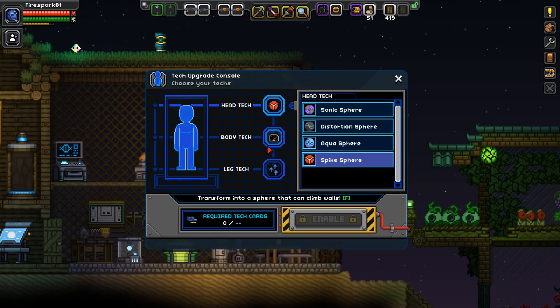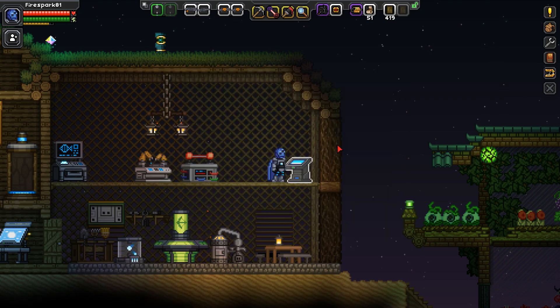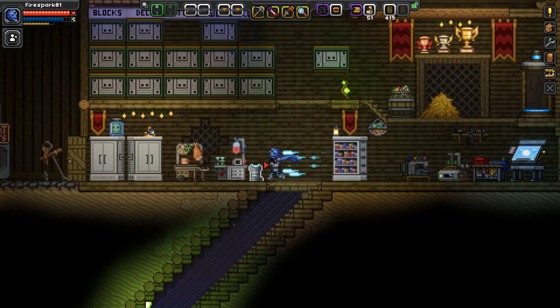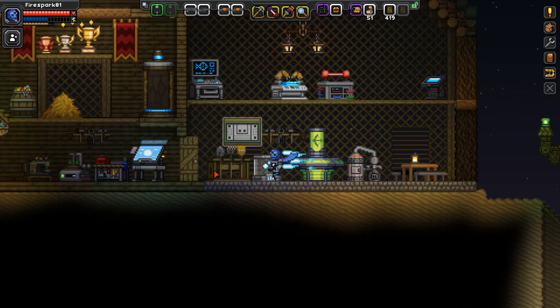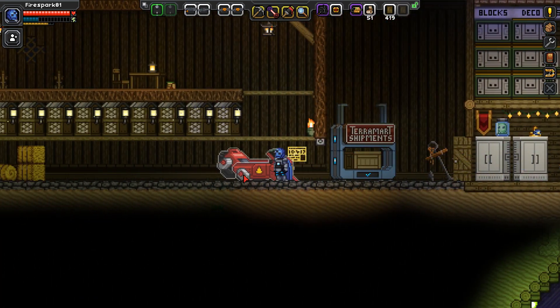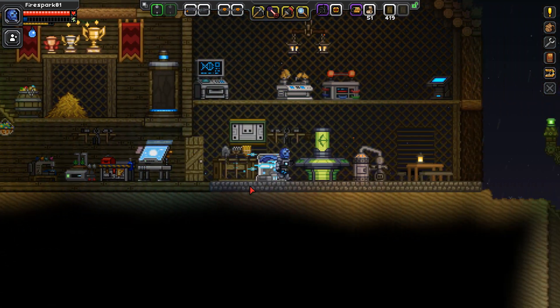Next we're going to take a look at the body tech. I already have sprint equipped — you see me use this all the time. You just double tap the key and you will run quickly in that direction, and it drains your stamina as you do so. This in my opinion is by far the most handy body tech. The other ones are okay but this one is honestly the best.